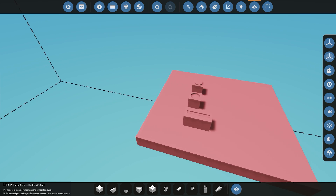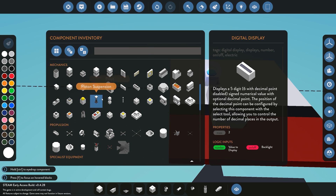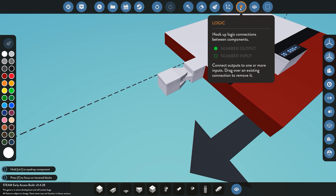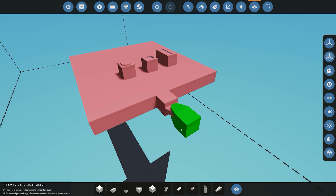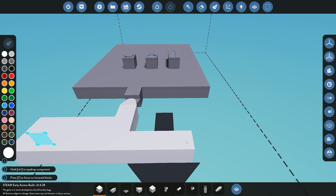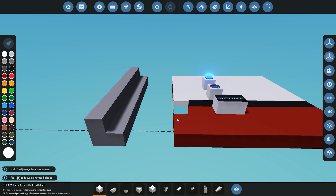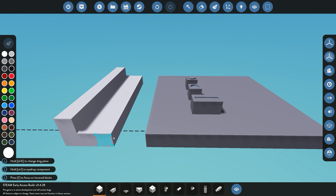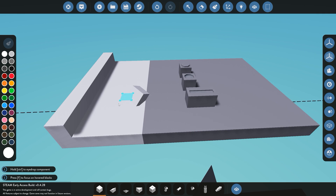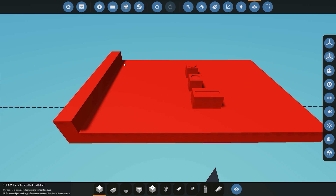We then also have the merge functionality. At the moment we only have one entity, however if for example we were using a pivot, you'll see here as soon as we place down the pivot it's going to make a different entity. The function of this button is: if we had two different entities and deleted the pivot block connecting them, they're not joined in any way. If we spawned it in, you could move one block without moving the other. If we build right next to the second entity it will not connect them — it keeps them as two separate entities. That's where the merge button comes in: click it and click the other entity and it goes ahead and merges them completely together.